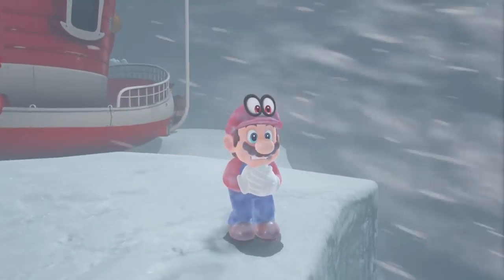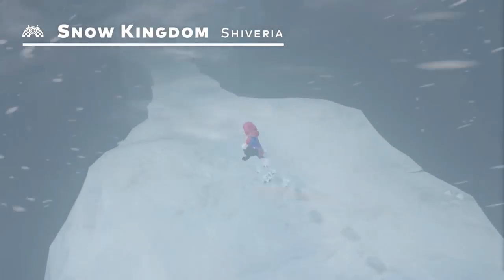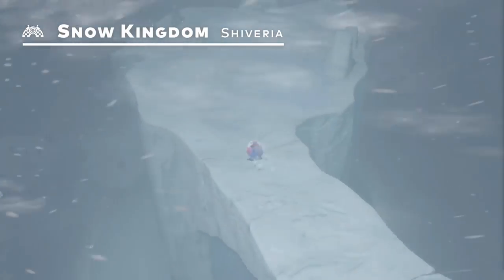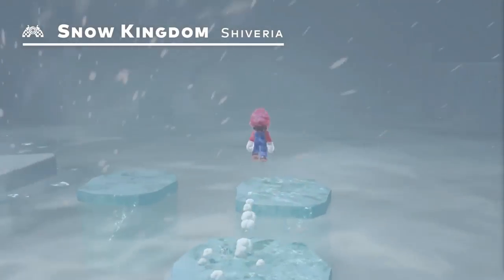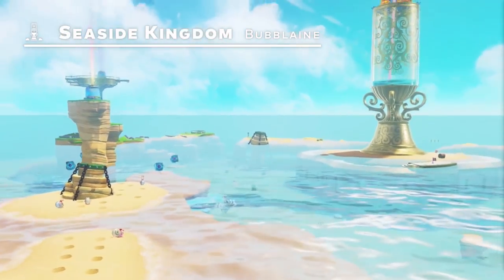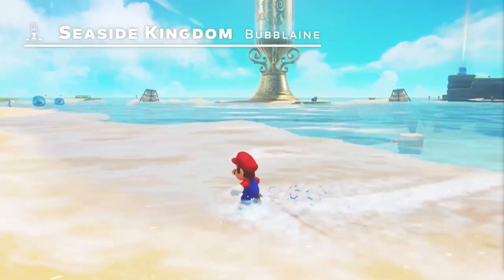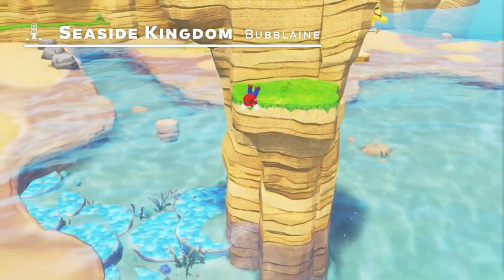And today, for the first time, we're introducing Shiveria in the Snow Kingdom. This ice-cold realm will chill you to the core. Now, take a look at Bubba Lane in the Seaside Kingdom — it's a popular travel destination for many, thanks to its gorgeous, crystal-clear waters.